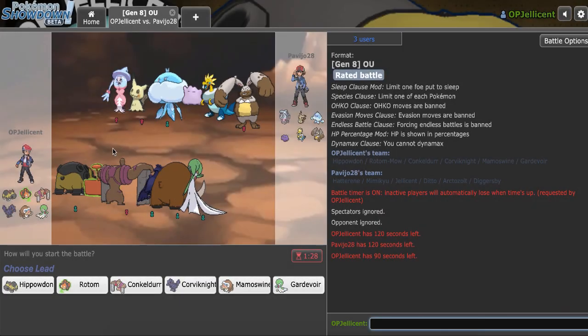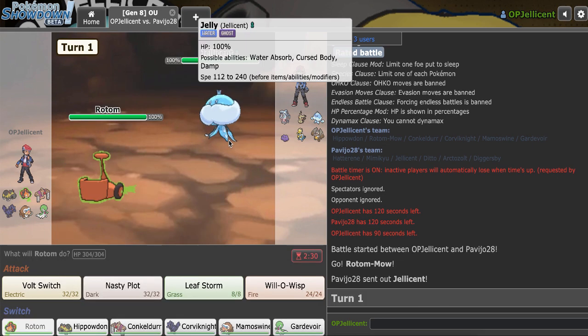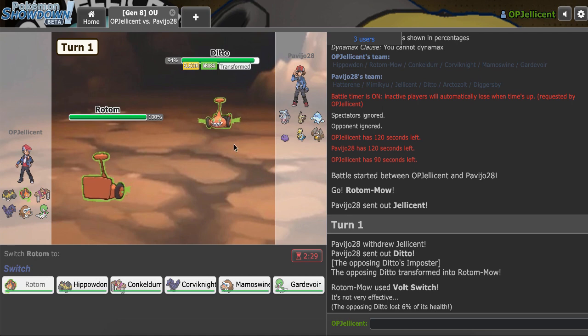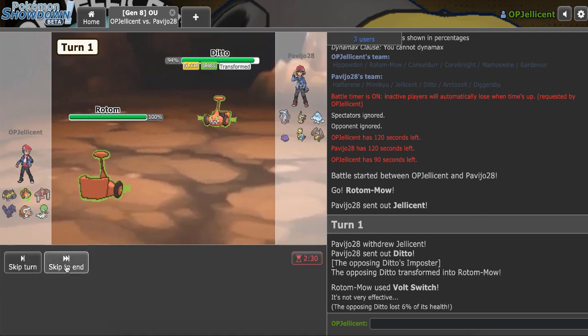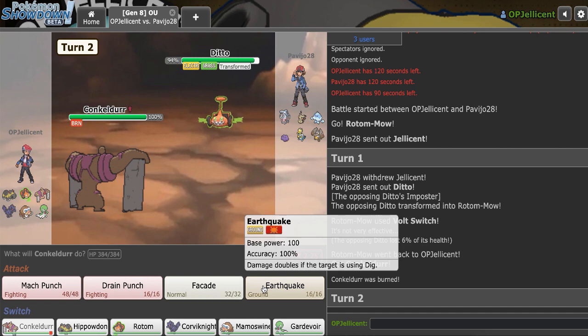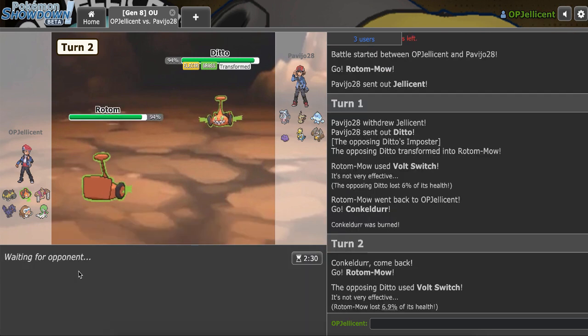I've gotten about 40 points for those three wins. I started at 1780 and now I'm at 1820, so I'm hoping to get a few more. This next opponent has no Ground immunity, and I definitely want to take advantage of that. I lead off with Rotom on their Jellicent. I'll just Volt Switch — they pivot to Ditto, which makes plenty of sense. It's definitely going to be Scarf. I can bring out Conkeldurr and go right for Earthquake, or pivot back to my own Rotom since Ditto might Leaf Storm. They bring out Hatterene.